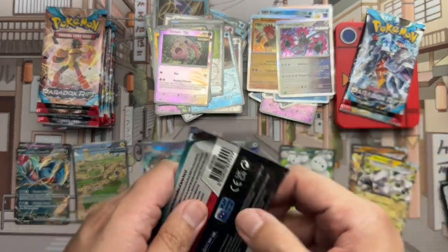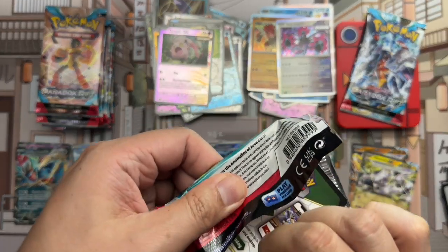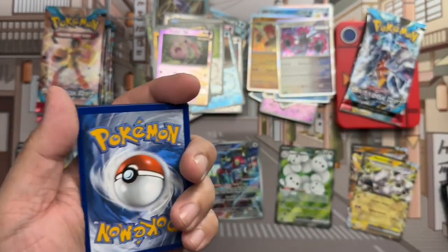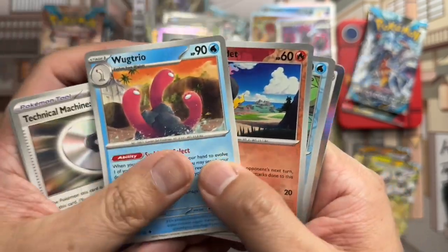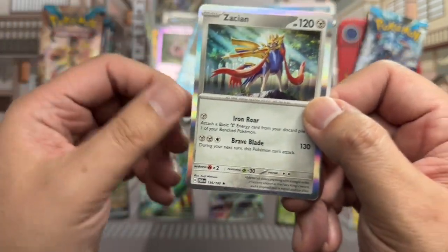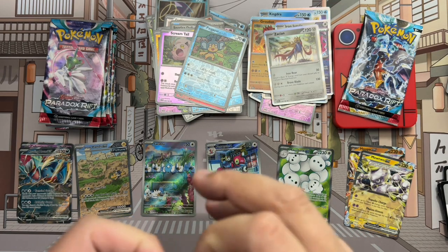And Iron Jugulis — which really just sounds like some kind of neck attack — holo rare. Oh boy, I'm relying on that pack to give me something. I feel like I've gotten nothing from my wish list. Wigglet, Jirachi, Knuckle Clops, Parasol Lady, Valusra, Triple Energize, Wugtrio — Charcadet reverse, Tanpore reverse, and Zacian holo rare.